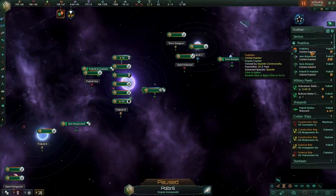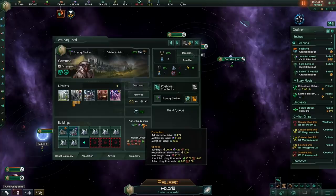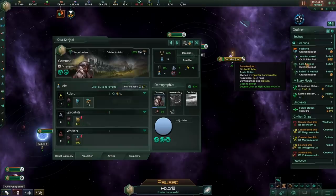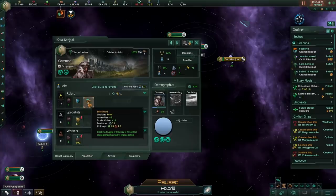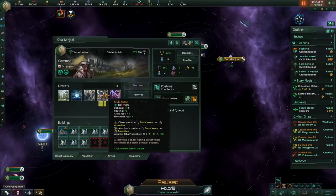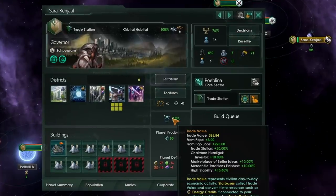Here we are 30 years later in the game. Some of those initial habitats have been built up — I've got an alloy habitat producing a fair few alloys, and my home world is really pumping out research resources. But I also have a trade habitat: with only 16 pops, one administrator, all the trade districts I can get, and some commercial zones — 15 merchants — giving me 385 trade value. That's basically 100 unity, 100 consumer goods, and 200 energy credits. Merchants are now absolutely fantastic.